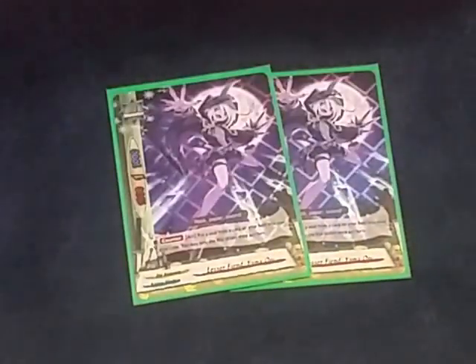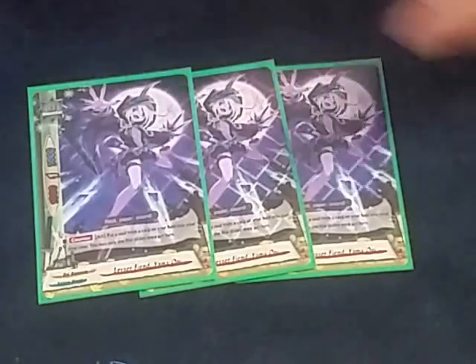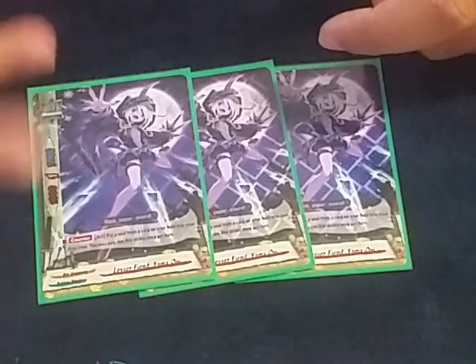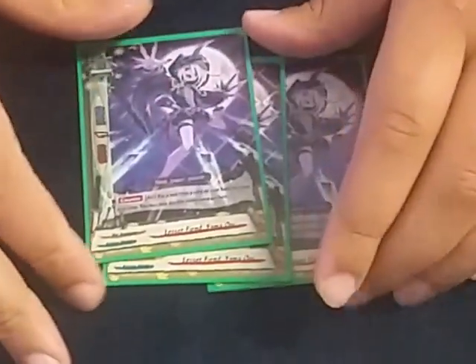Now this is one of my favorite cards of the deck right now — this is Lesser Fiend, Yama Oni. The reason is because at counter speed, you put a soul from a card on my field into the drop zone. Say it's your opponent's turn and they're attacking and you have the buddy Ibuki in the soul. You can trigger his ambush to destroy whatever they're about to attack you with, and then you deal damage equal to their size. This card can just trigger all kinds of other cards.